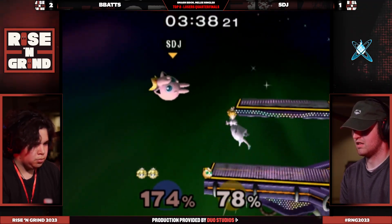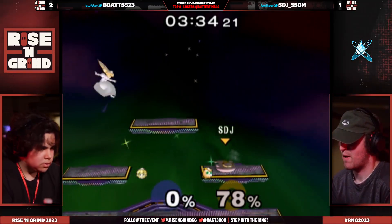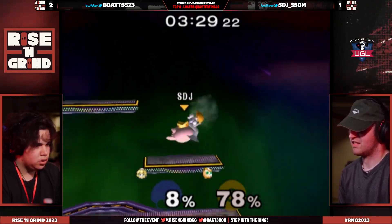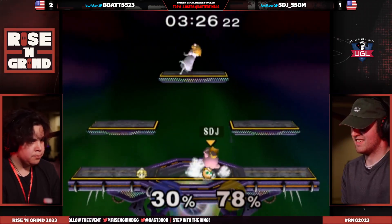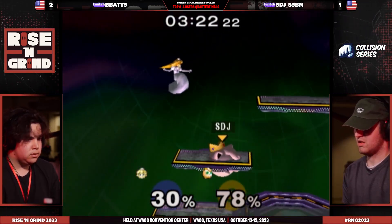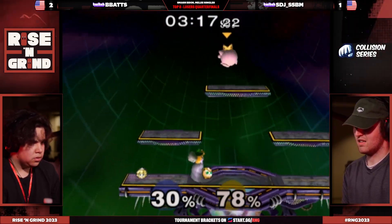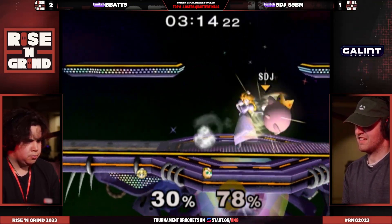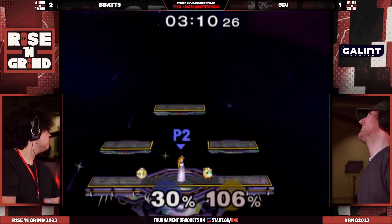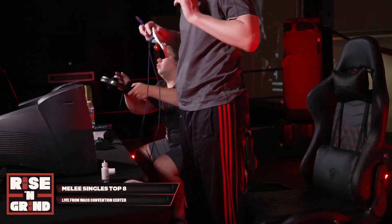Going to get another solid hit — goes for the forward air, kind of risking it all, and that should do it for that stock. STJ back against the wall, wants to take it home for Texas. No way does STJ want the jab there. Oh no — we might just end in a bang right now. Watch that drift game, watch the shield — the shield is so small. Up smash! B-Bats taking that one home, getting the heart rate going up a little bit right there.